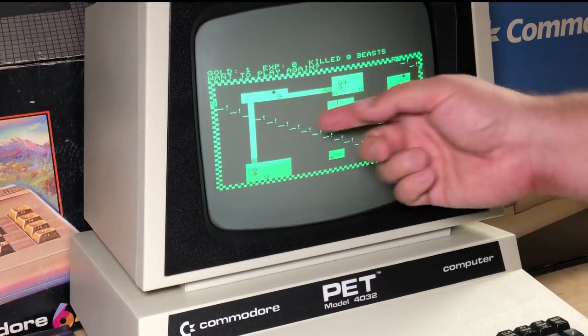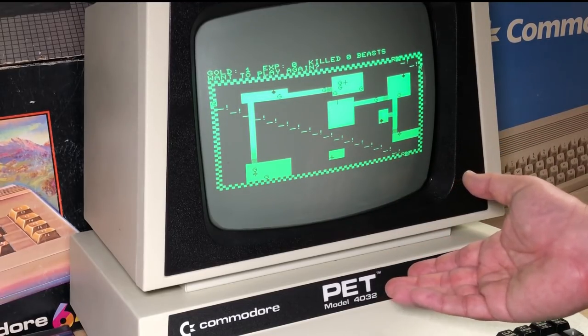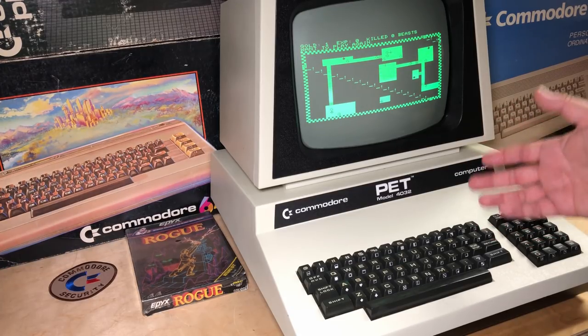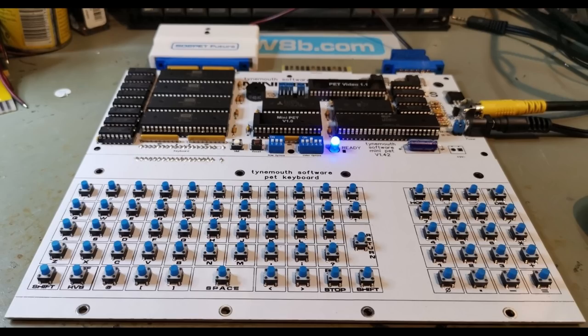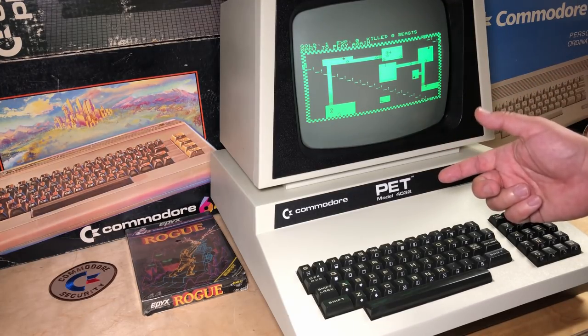My goal is to figure out why this bug is happening and see if I can fix it. Now it happens on my newer PETs, like the 4032 here. I don't have any working early PETs. So I asked a fellow YouTuber, Chuck Hutchins, if he would give it a try on his Mini PET. The Mini PET is a brand new PET-compatible computer kit from The Future Was 8-Bit, and Chuck recently did a build on his channel. I'll put links to both Chuck's build video and where you can buy the Mini PET in the description. The Mini PET can switch between both the older Basic 2 — that was common when Dungeon was made — and Basic 4, which my PET here uses. So he can try both to determine if that's the cause of the glitch. So take it away, Chuck.